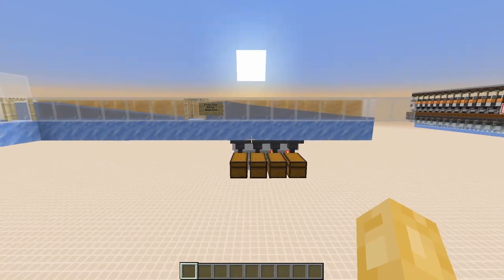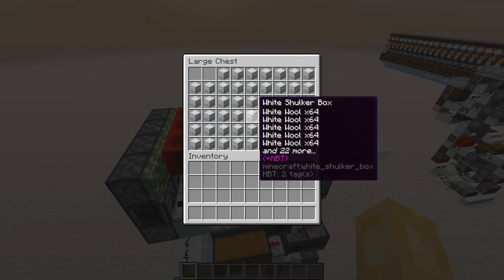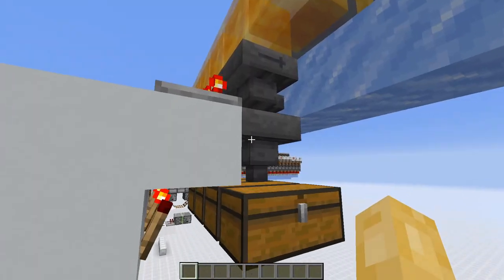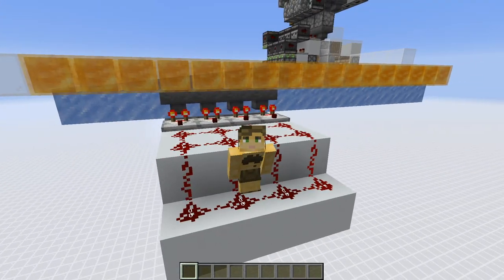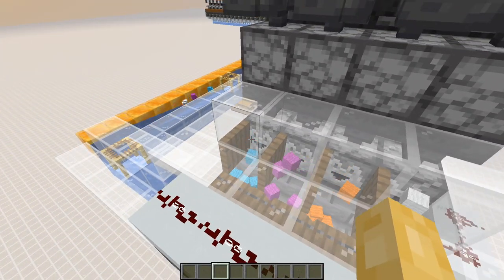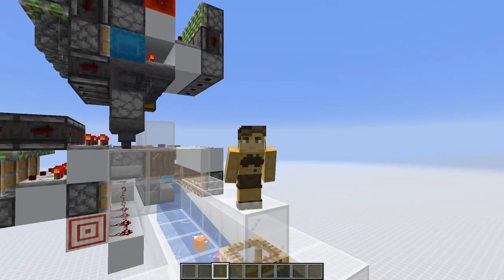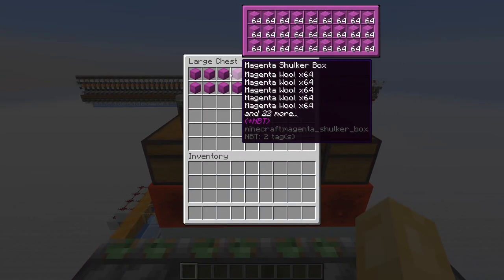The bog standard item filters are very reliable but slow. Unloading one box at a time, it will take about 9 hours to sort a double chest of shulker boxes. This bottleneck is due to the cooldown of hoppers — a hopper can only transfer one item every 8 game ticks, so each item filter only accepts 9,000 items per hour. But in a sorting system you will have a different filter for each item type, and you can unload many boxes at once provided you never unload more than one box of a particular item type. This concept is called parallel entity sorting, because you are sorting the item entities of different item types in parallel.